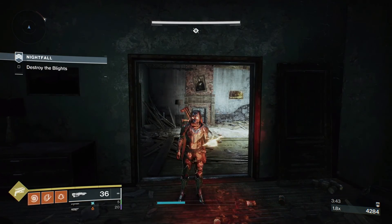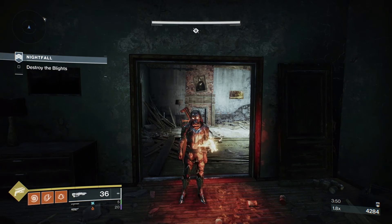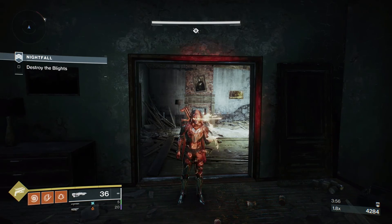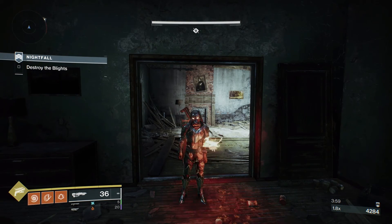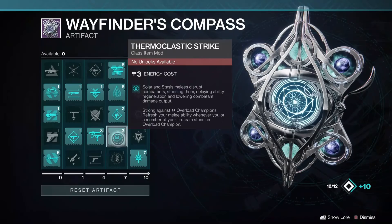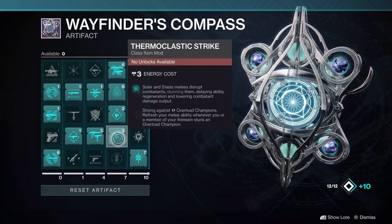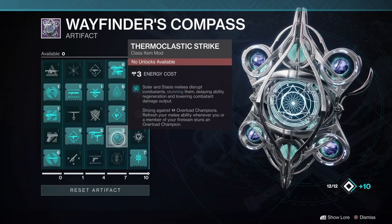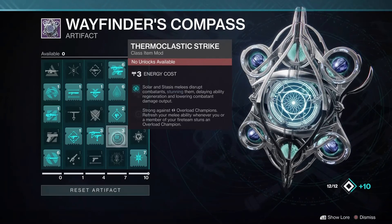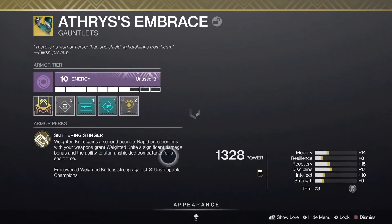Half of our Nightfalls this season for Grandmaster and just Nightfalls is Scorn or Taken, which are Overload and Unstoppable. There is one more mod we need to keep an eye on, and that is Thermoclastic Strike. A lot of solar and stasis classes — Warlock — have both solar and stasis ranged melees, allowing this to actually be usable this season. Basically, solar and stasis melees can stun Overload Champions. I'm here to tell you that when you have this mod equipped, Aetheric's can stun both Overload and Unstoppable.